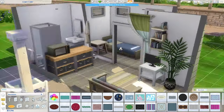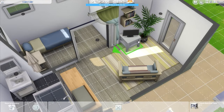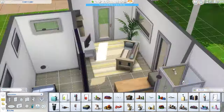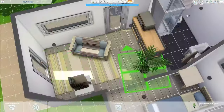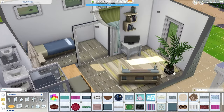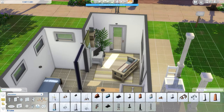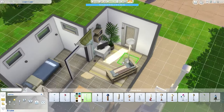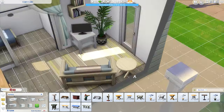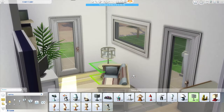Moving on to the little living room area — color swatches were a big struggle for me as well. I'm still trying to learn what swatches are on what objects and what's available in the base game, so I do a lot of testing, bringing out objects, and going back and forth changing swatches once things are placed. I don't have the swatches on all objects memorized yet, and I was trying to avoid this being extra bland.